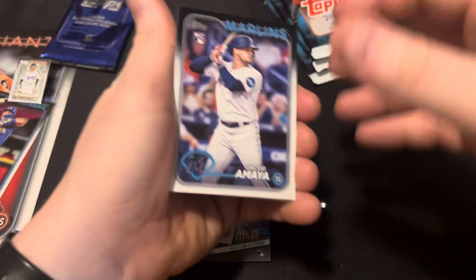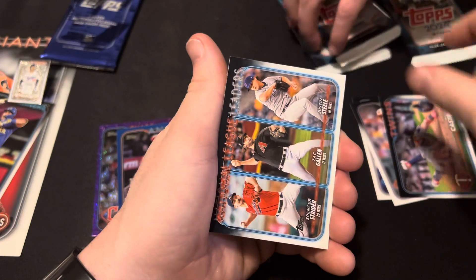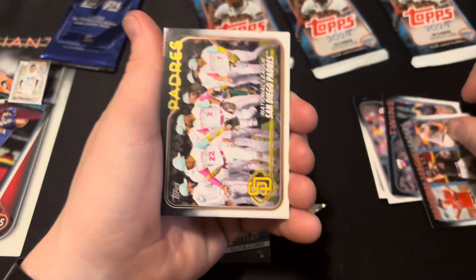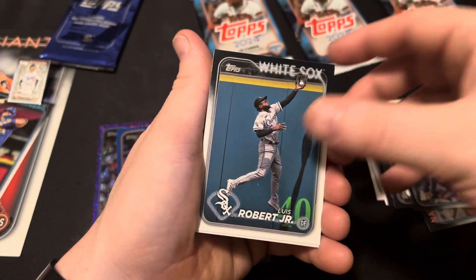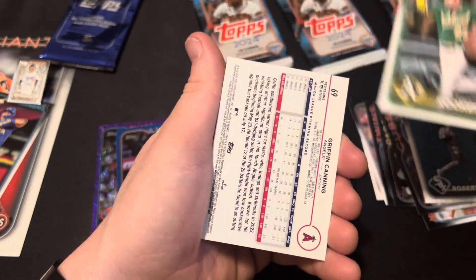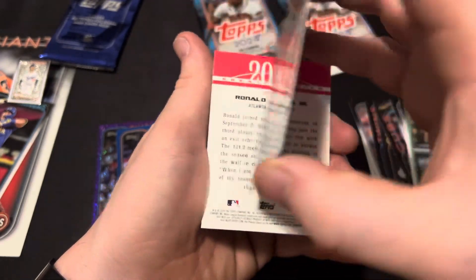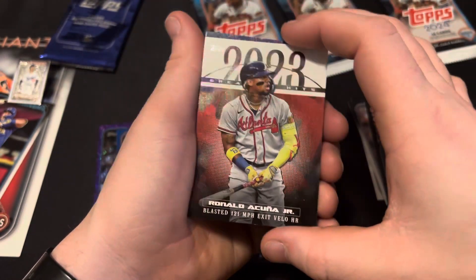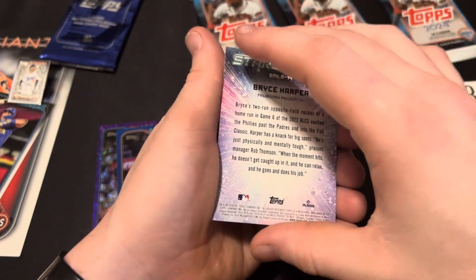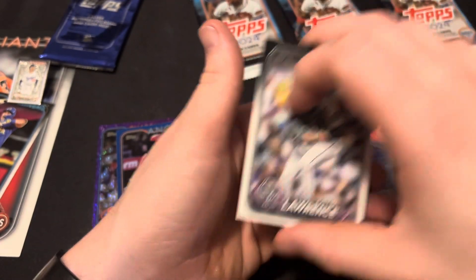All right, we got three packs left after this one and they're stuck. Cano, Castro. National League Leaders. We got the Padres, Hayden Wisinski, Luis Robert Jr., Brent Rooker. Griffin Canning. We got a 2023 Ronald Acuna. Bryce Harper, O'Neal Cruz, Bobby Miller, and a Justin Lawrence.